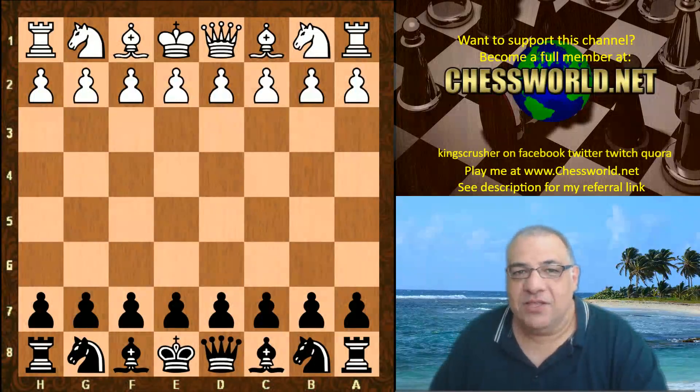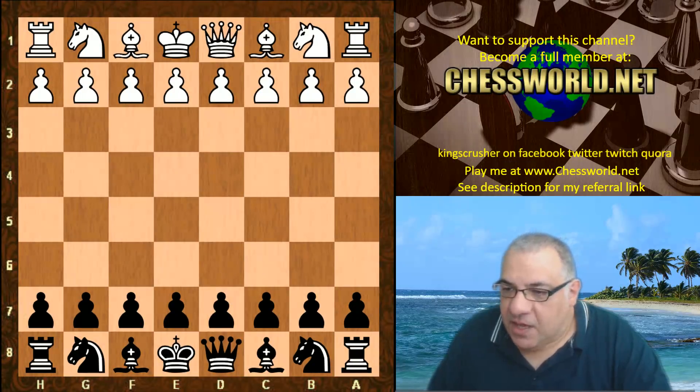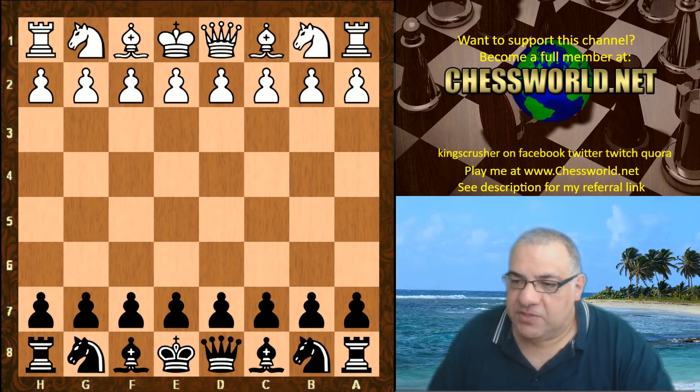Hi all, I have another absolutely fascinating Leela chess game. This is again Stockfish 7 vs Leela ID 507 from David Grosvenor. Very fast time control: 1 minute 40 moves, and Leela is on a GTX 1060 graphics card, Stockfish 7 on a 2.8 gigahertz full CPU setup.